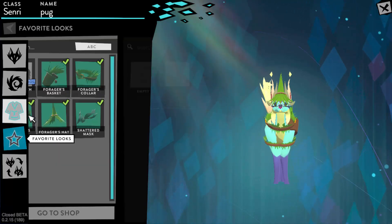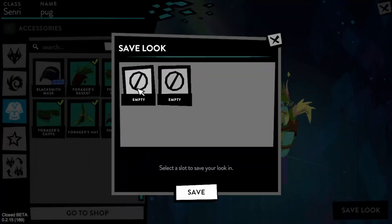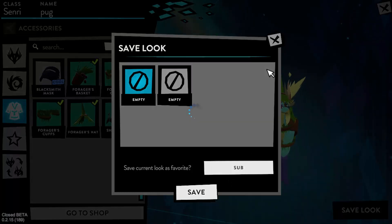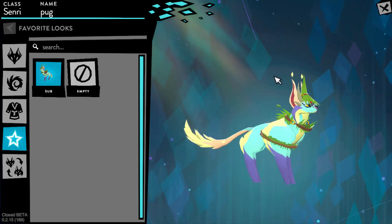So next we have Favorite Looks. I haven't messed with this yet, but I think you can save a look down here, then select a slot and name it. So I'll name it 'sub' — because you should go do that right now. And then if you go down, you can see your look. Unfortunately, we're only allowed two look spots, but that might change in the future.